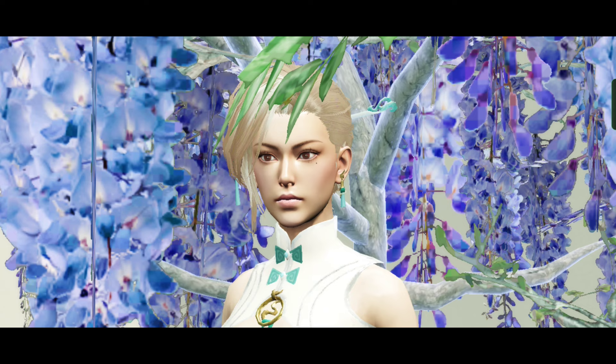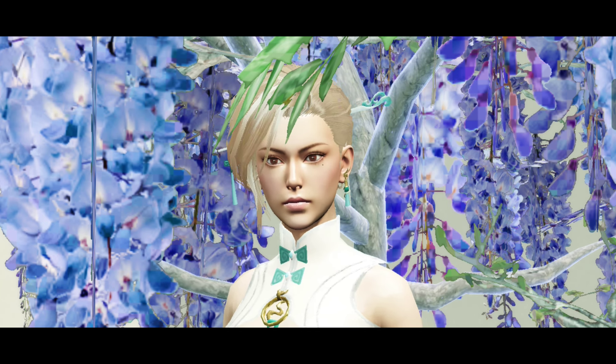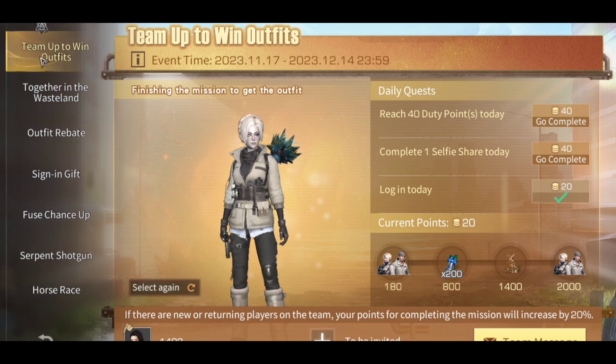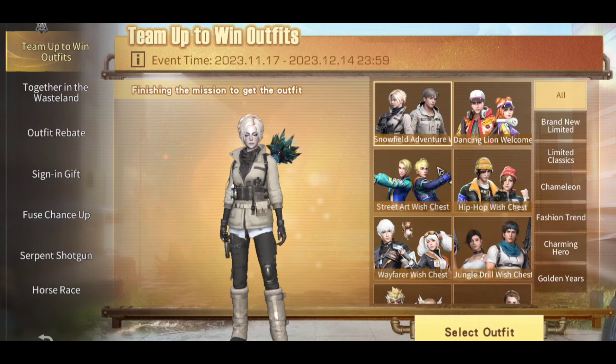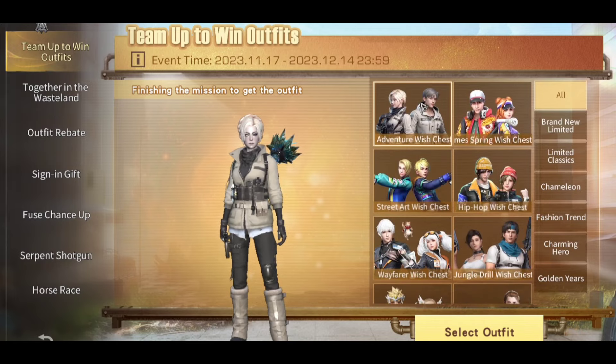We also have the Double Mastery event — during the event period you'll receive double gather, craft, and combat mastery. And there is good news for F2P players: with this update there is an event called Dream Quest. Survivors can choose one out of 25 permanent outfits to start the dream outfit quest, complete daily quests, earn corresponding points, and reach a certain score to receive their desired outfit and exquisite game items for free.